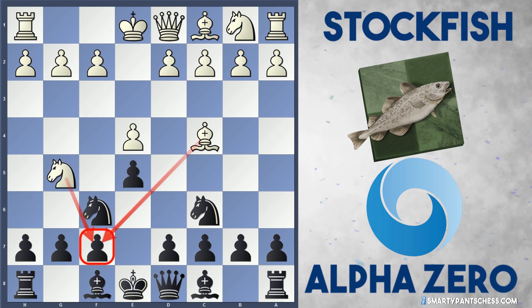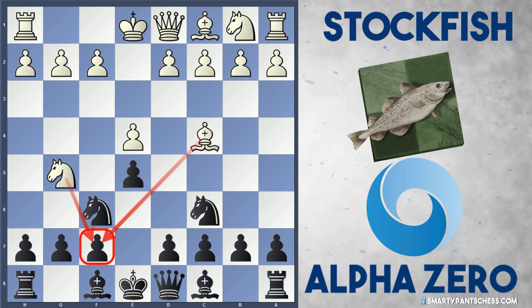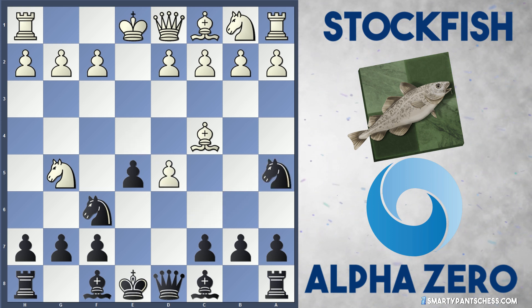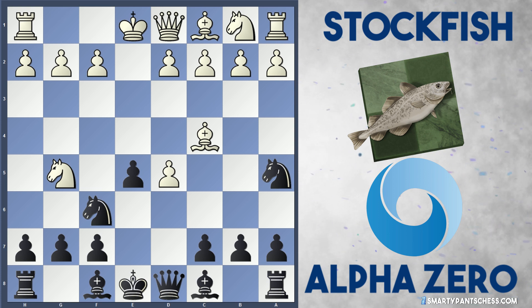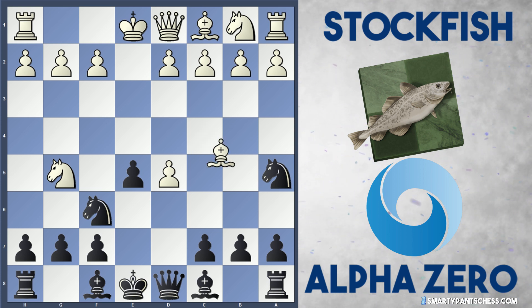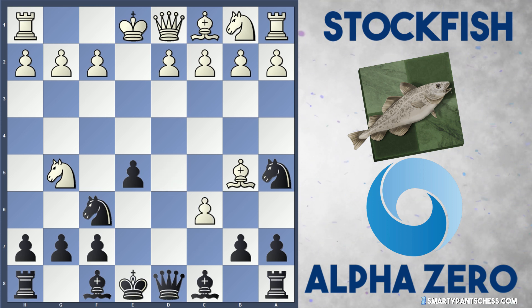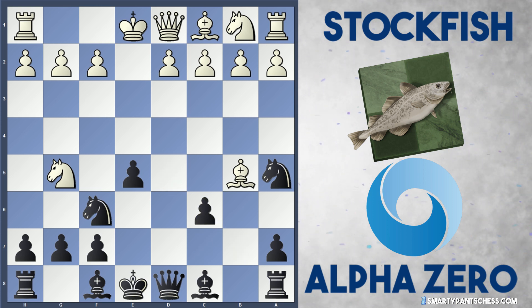Ng5, and straight away this is the Two Knights where White now attacks the f7 pawn — this is all theory. D5 to attack the bishop, Exd5, and now Na5 to force the c4 bishop away. White drops in a check first though, and after c6, dxc6, Bxc6, the bishop is forced away.